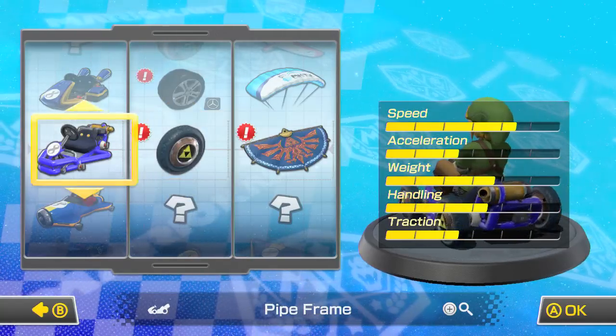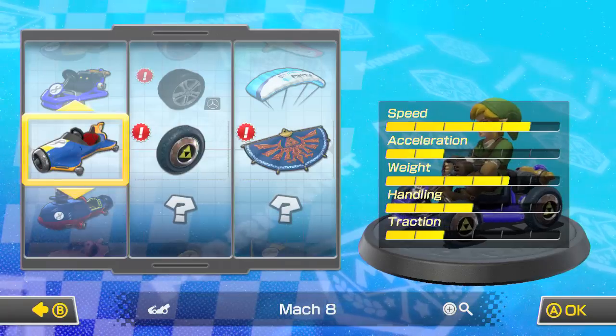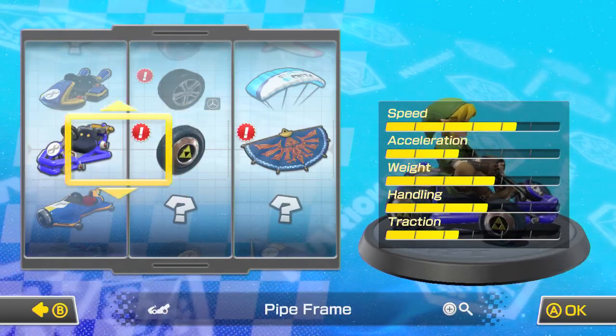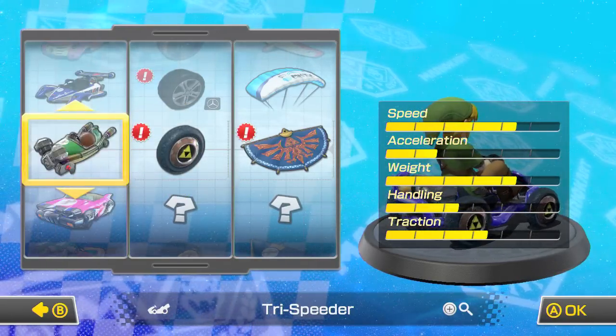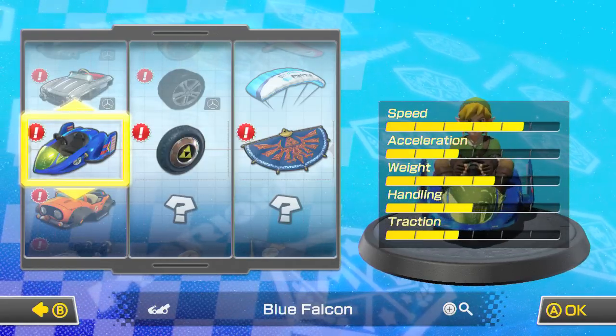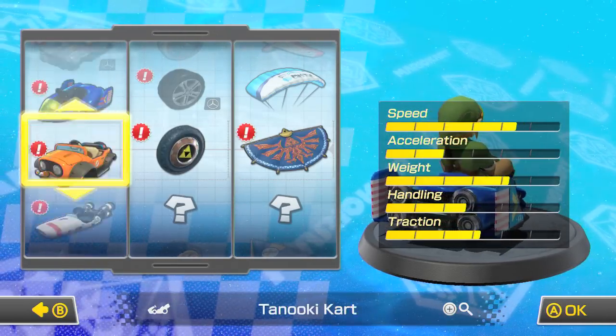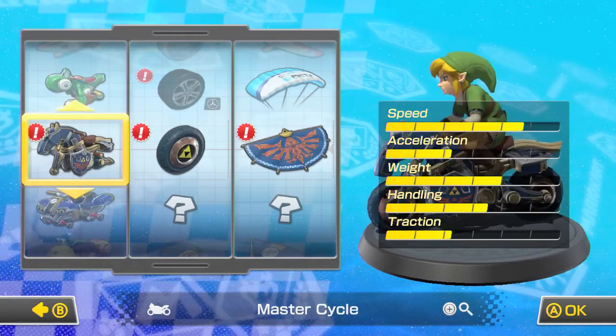This is incredible. And so I'm going to use the new Triforce tires and of course the Hylian Kite. As far as the kart goes, I'm not positive just yet, but I think we should check out the new ones at least and see their stats, because we had the Blue Falcon, the Tanooki kart there, and then the B Dasher — all of them are fast as all get out.